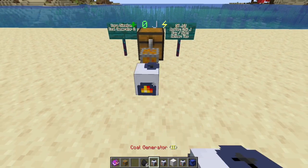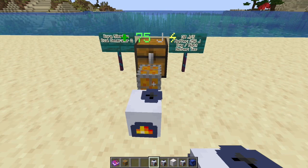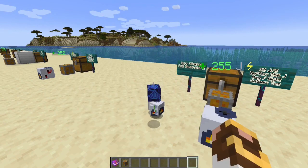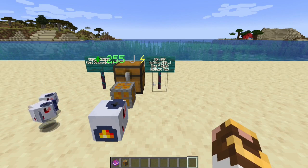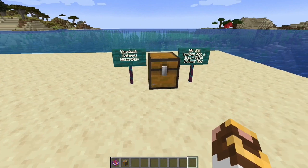Back in core Slime Fun: coal generator number two. This one runs 30 joules per second, has a 256 joule buffer, runs day and night and in the nether. Same concept as the first coal generator, just a bit more power. A nice generator — take it anywhere with you.